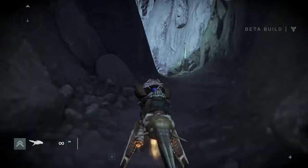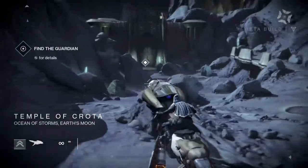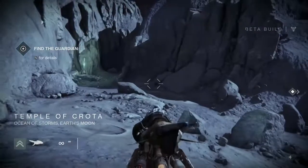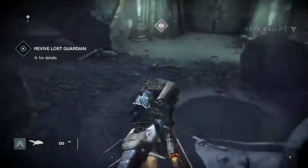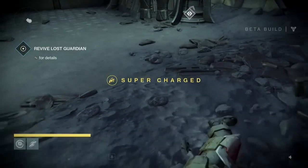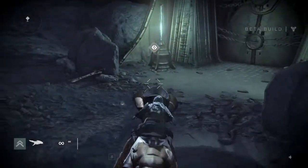Hi everybody and welcome to Destiny. This is part 3 of the moon mission. We are on the Ocean of Storms, which is actually on Google Moon — you can check it out. Another interesting fact: all the buildings in Destiny on the moon are based off of supposed alien structures that are on the moon from Google Moon, or things that we feel may be there.